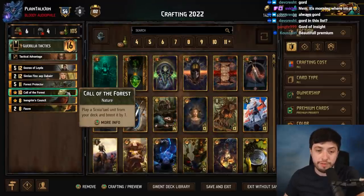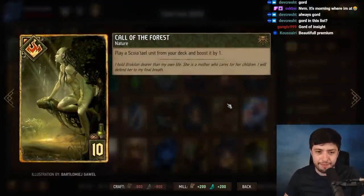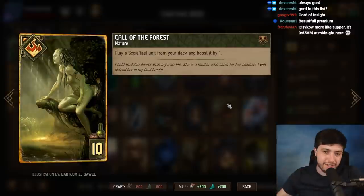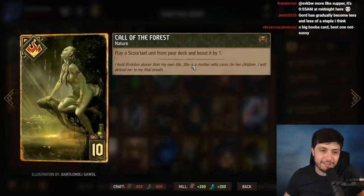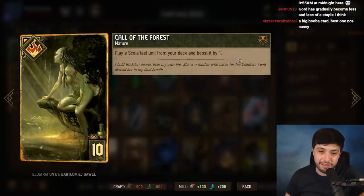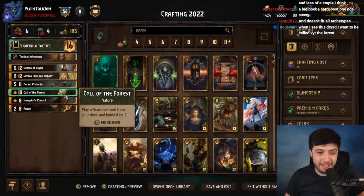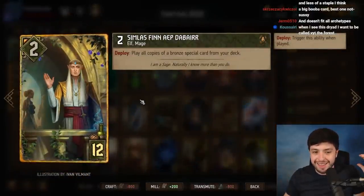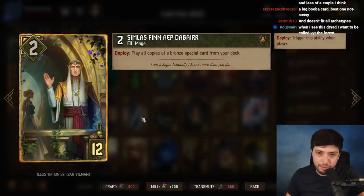Three on-the-edge Scoia'tael cards: Call the Forest, which is only really run in Devotion decks with Nature's Gifts, Symbiosis, Hama Dryad stacking — it's getting pushed out in recent metas by Royal Decree. Simless is a more recent card, but it's so strong — it thins your deck twice and pretty much guarantees you round one. It's powerful, aggressive, and has been around long enough that I don't think it'll see nerfs. And Gezras, seen play on and off, but with new high-provision bomb cards being printed, the 12-provision slot for Scoia'tael is getting cramped.